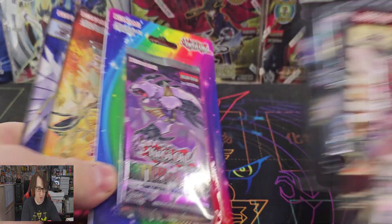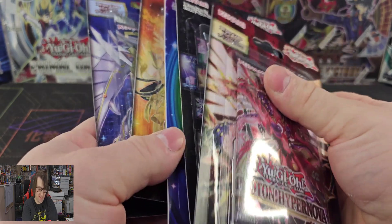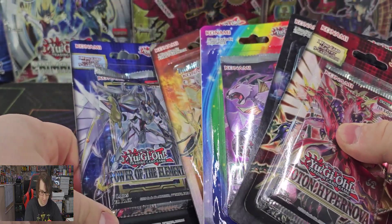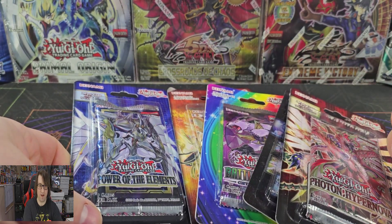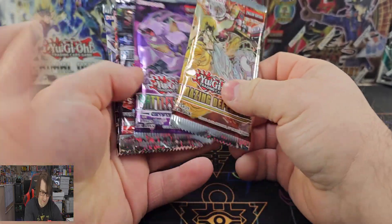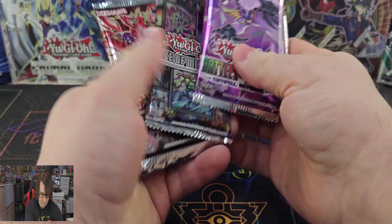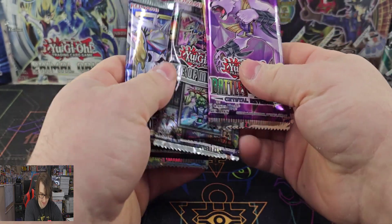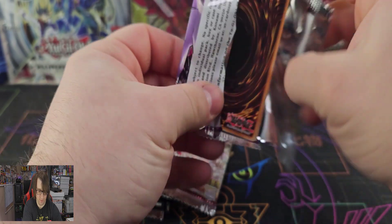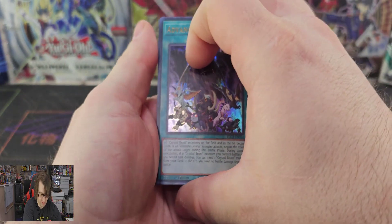I am going to get into five packs here, kind of build up the suspense. I've got five packs, five blisters of each set that I have right now. I'm going to get these out of the blisters and I will be right back. Alright, got everything out of the blisters. I'm going to save Photon Hypernova for last, and we'll just go in this order. We'll start off with Crystal's Revenge and see if we can get a Starlight Rare.